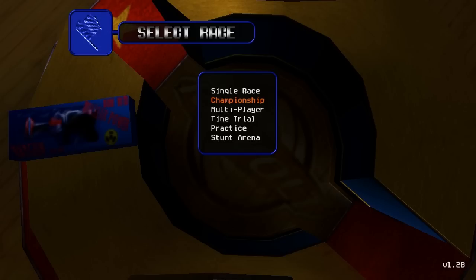Just to go over the game modes real quick: single race is your typical just set up a race. However, you need to beat every track in single race in order to unlock some more cars — we'll be getting to that later. Championship is your Grand Prix. You know the drill: beat four to five tracks, win a cup, get some unlocks.